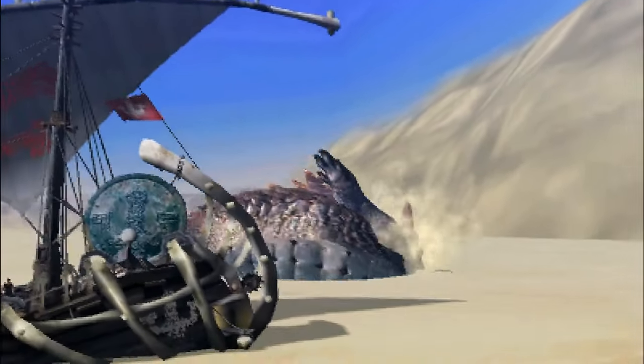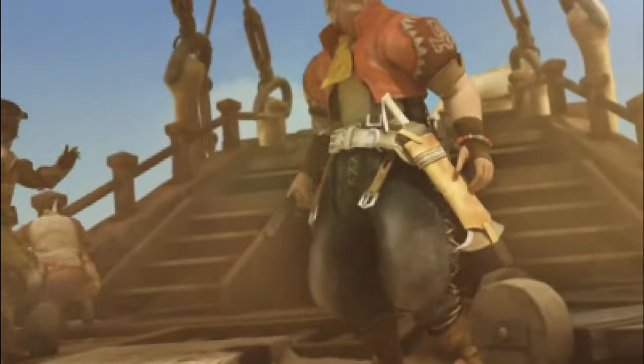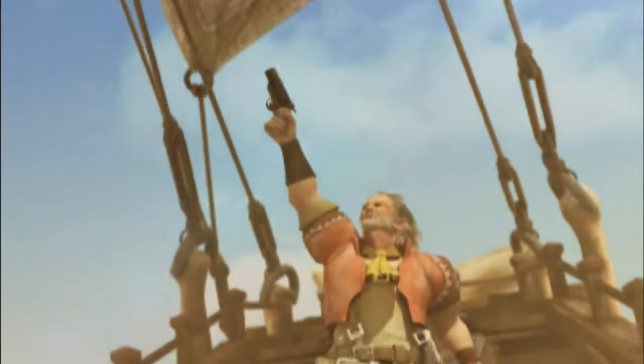I think we actually skipped part of that. He was supposed to launch an attack at one point, and the caravaneer tells you to run over to him so that the attack misses you, but I guess I did too much damage too quickly. So now we're going to get the intro cutscene. Enjoy.